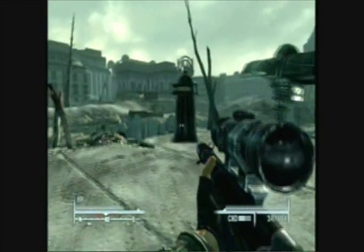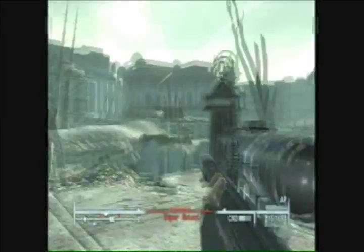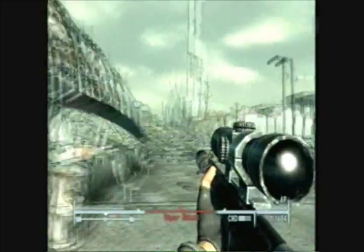Once that's done loading, you want to head up the stairs. There will be super mutants in the Capital Mall, so you want to come well armed. I have Fox with me — the follower you get at the end of the game — so that's good.